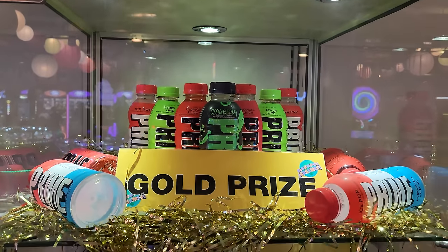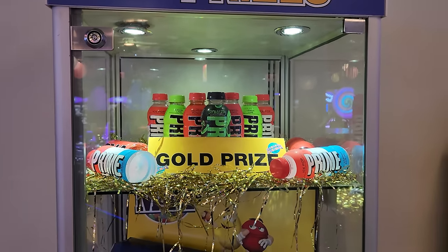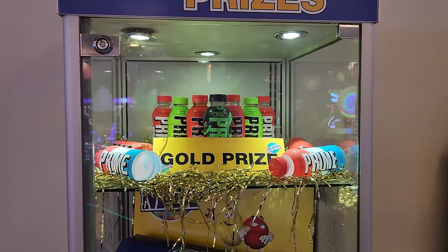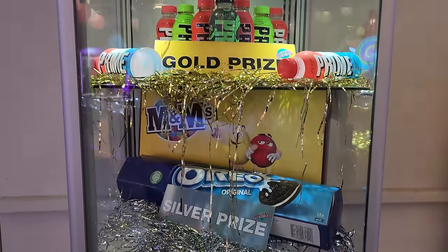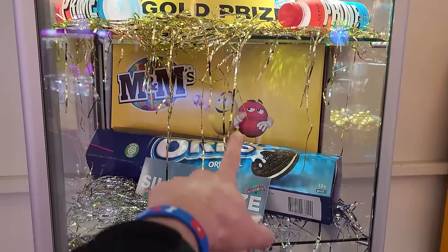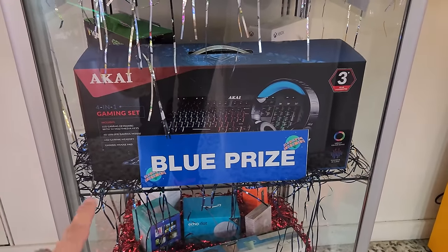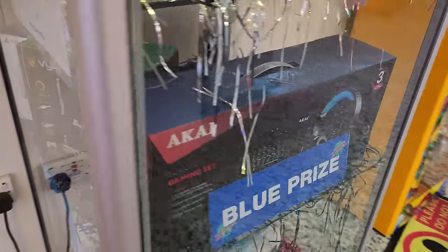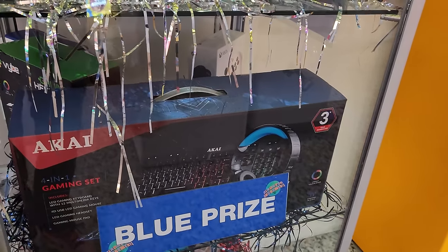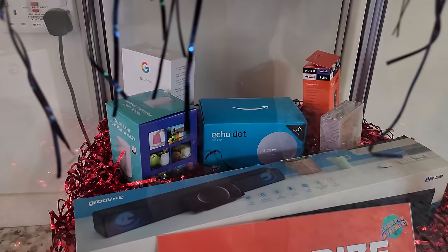Here are the find-the-key prizes. In the gold prize level it's got Prime — I hope I don't get that because it looks so dumb. At this point I've never had one of those, so if I do get it I guess it's something new. On the silver prize level I'll take it — I want the M&Ms. The blue prize feels like they're getting better the further you go down; blue has an Xbox controller, gaming headset, PlayStation controller, a keyboard, and another headset.